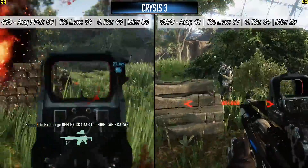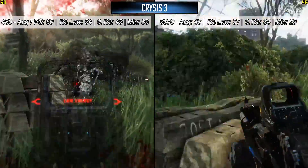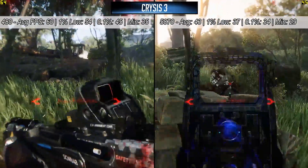First up we've got Crysis 3, which on the GTX 480 runs at 60 frames per second on average with low settings, which we've used throughout, and the 5870 runs at 43. Not a bad start.